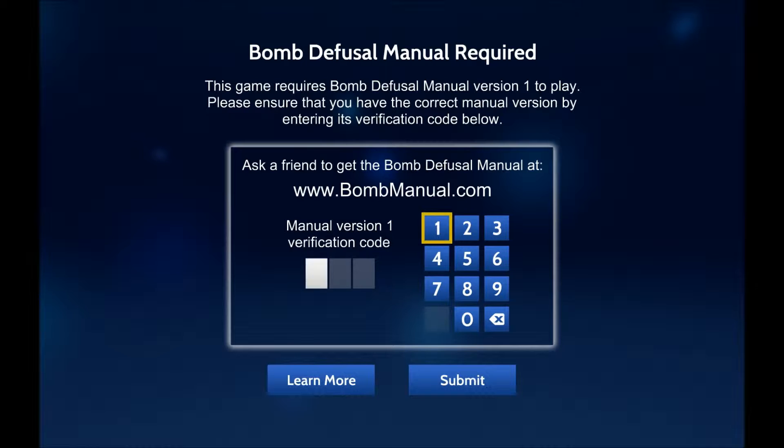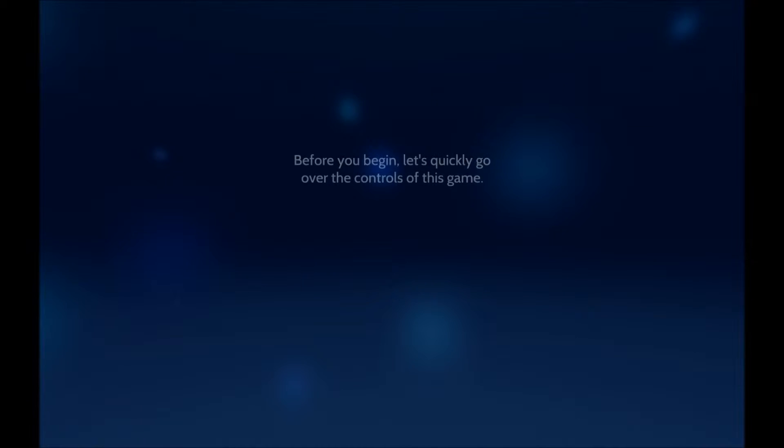The very first thing I need is the manual version one verification code. I have this — it's up here. Version one verification code is two, four, one. Two, four, one. Submit. Yes! We're off to a great start. We've started the game. Excellent.